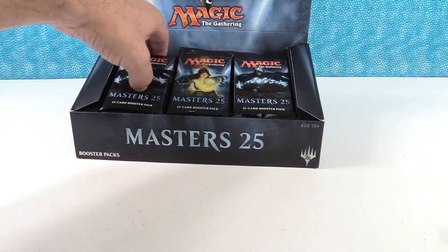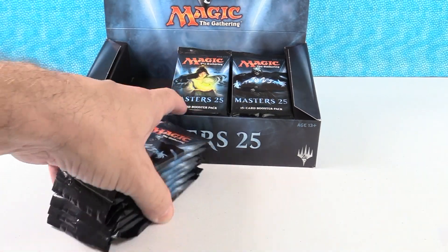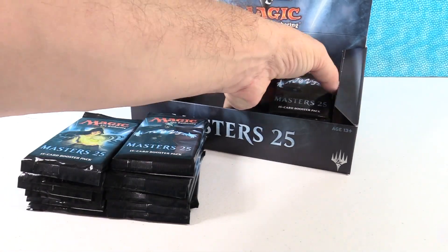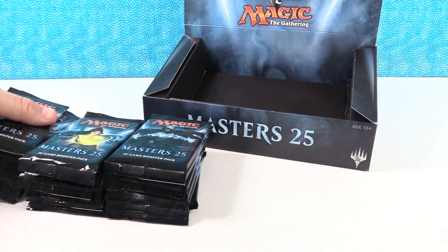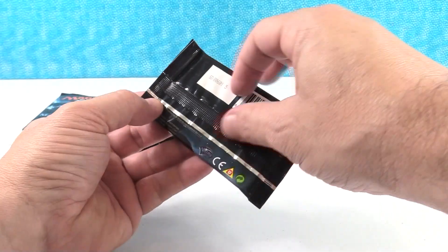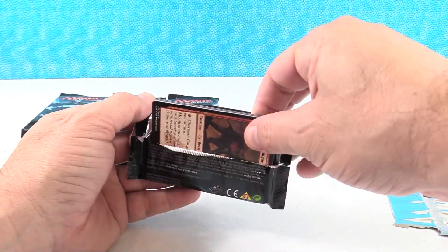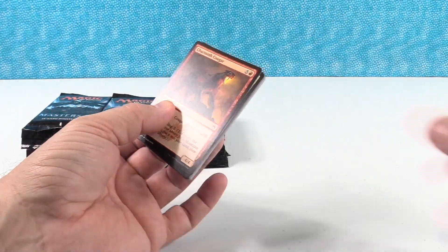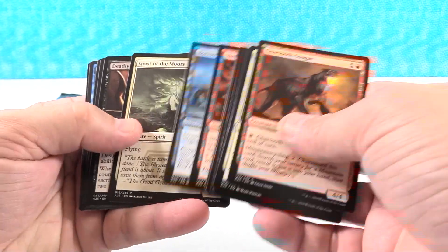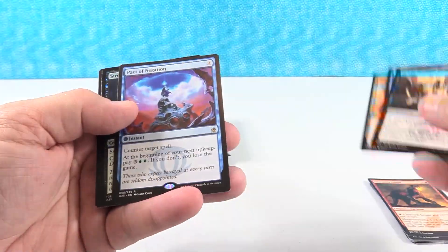Hey everybody, Paul here with EpicTCG, welcome back. We are going to open up our third box of Masters 25. We are having a ton of fun opening — I've taken the liberty of taking the plastic off of this box. Now our last box that we opened up, we only got two Mythics, so I'm hoping that we can kind of reverse the trend here. We have averaged two foil rares per box — not sure if that's normal or not — but that's what we've gotten so far. So that has kind of been a saving grace, and we've actually gotten decent rares as far as the foil rares.